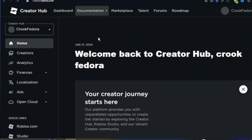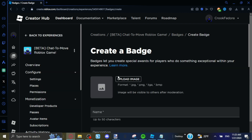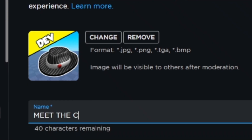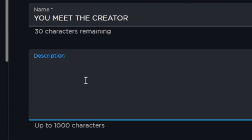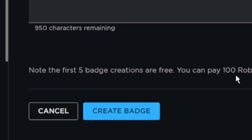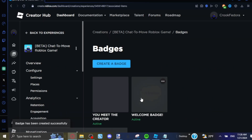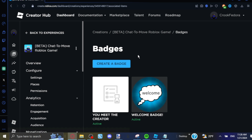My profile picture is the badge image. I'm in the Roblox dashboard - click Badges, Create Badge. I'll name it 'Meet the Creator' and the description will be 'You met the creator, FedoraDev, in his own game.' There's a 100 Robux fee to create a badge - I'm not spending that. There we go, badge created.